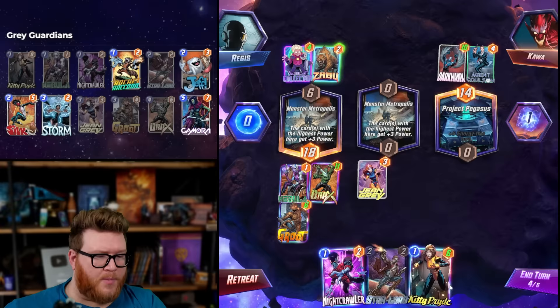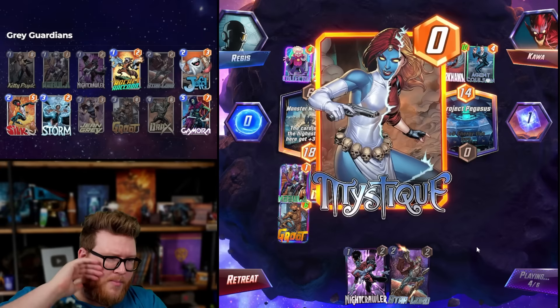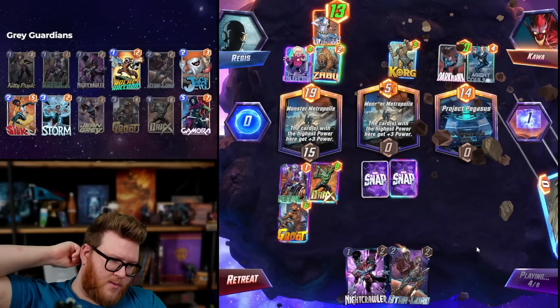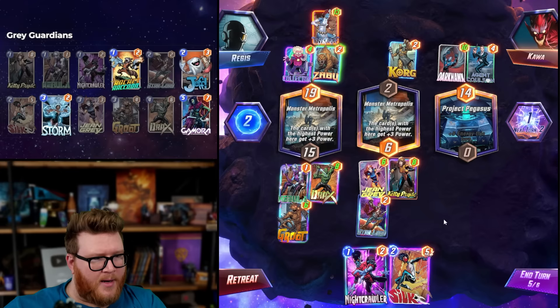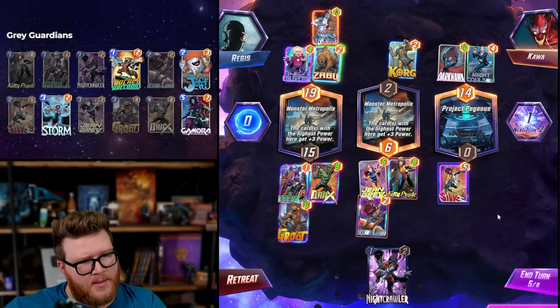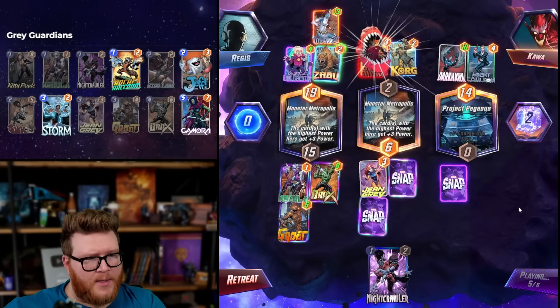Jean Grey is pretty intriguing here — we can force the opponent to commit mid, so left is in a really good spot. Hopefully we can just outscale mid with one big Guardian. That makes left a lot more contested, but we are going to get a couple of Nebula hits. Mystique will hopefully continue to get smaller. The opponent has snapped — I'm not sure why right now. Maybe they have their own Gamora, Devil Dino... he's big.